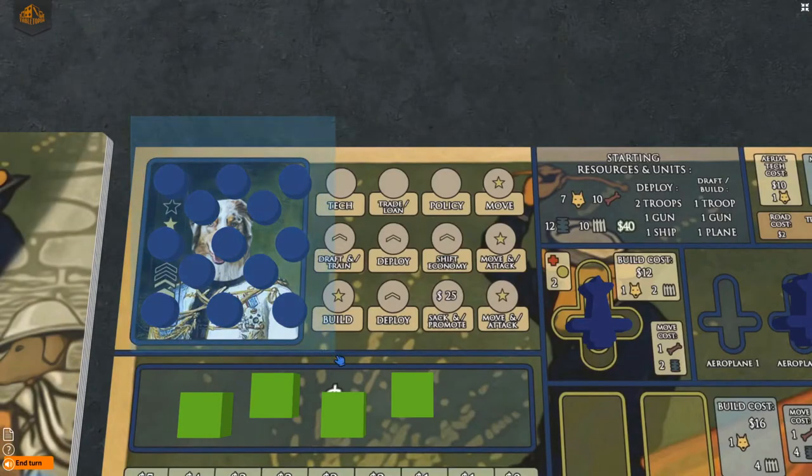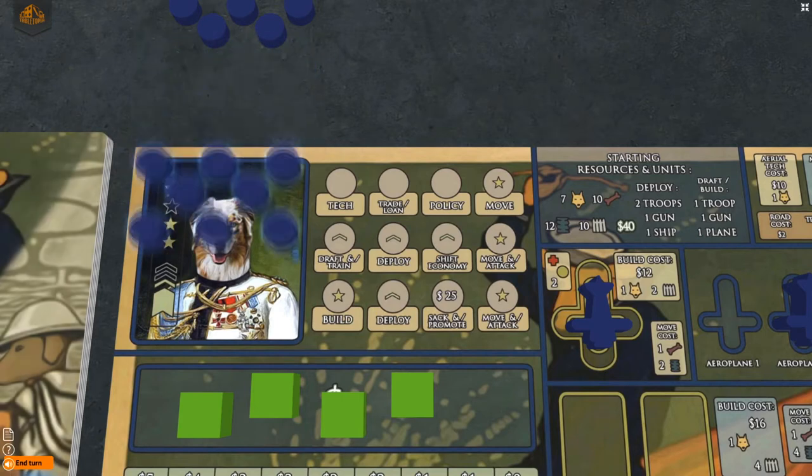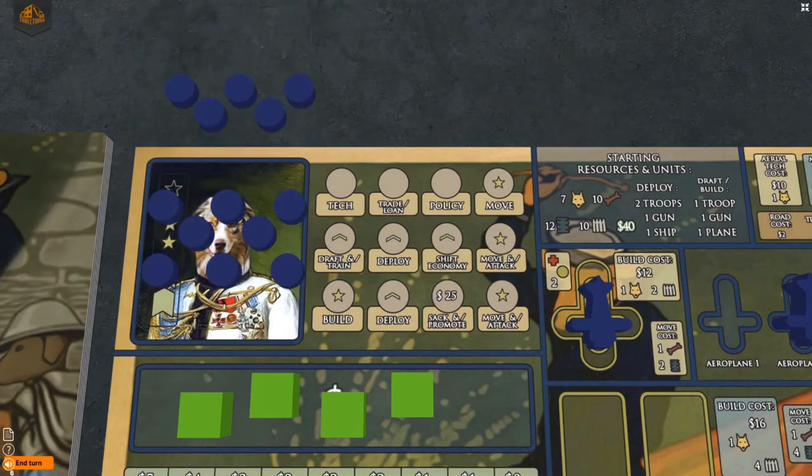You may take the same action as many times as you wish, with the number of actions available in a given year being limited by the total number of stars and stripes on your general. With this general, you can only place 8 discs on action spaces in a given year because this general has 6 stripes and 2 stars, with the large stripe representing 5. The reason you start with 13 action discs is because action discs can serve more than one purpose.